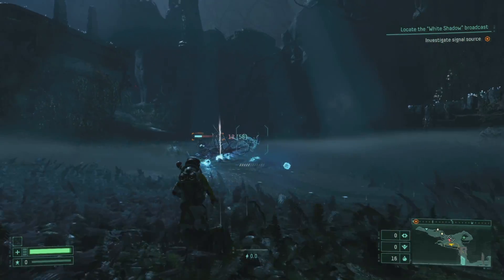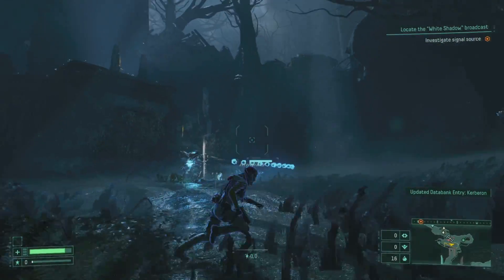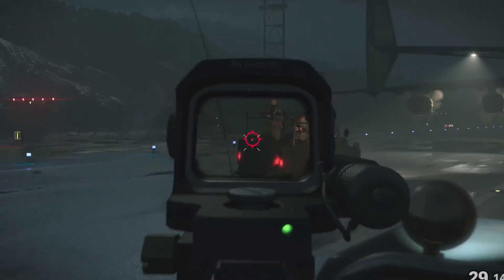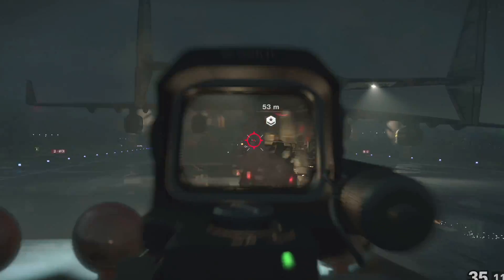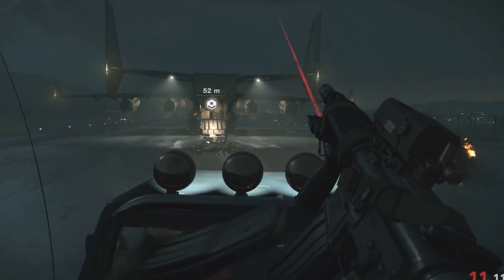Coil whine tends to be louder when the GPU is rendering at high frame rates, so you're probably going to hear your PS5 screaming when you play games like Call of Duty Black Ops in 120Hz mode. Higher frame rate makes the whining noise louder. Let's compare the coil whine noise from 60Hz mode and 120Hz mode.